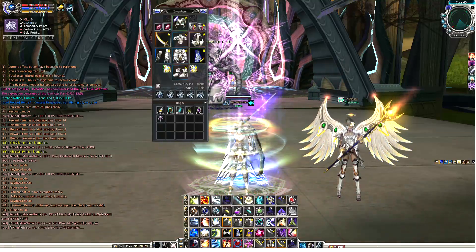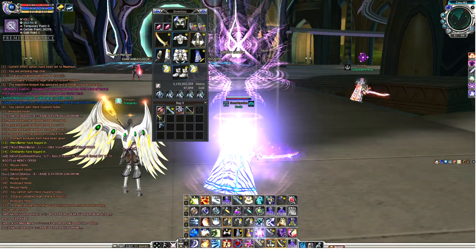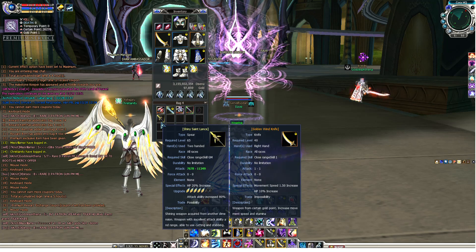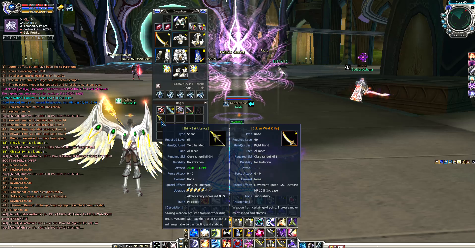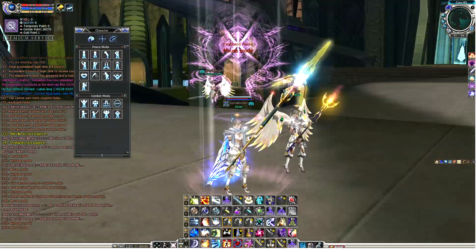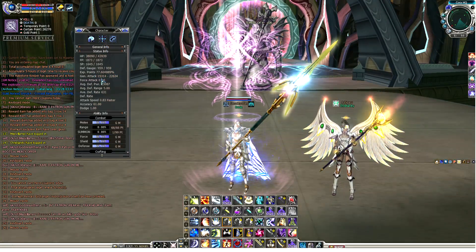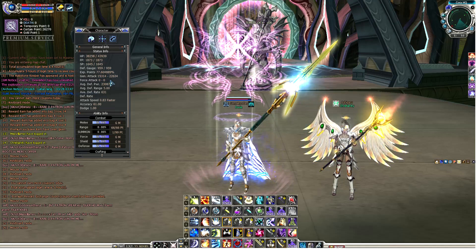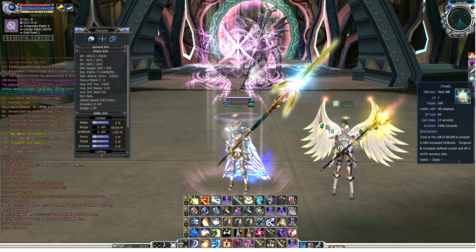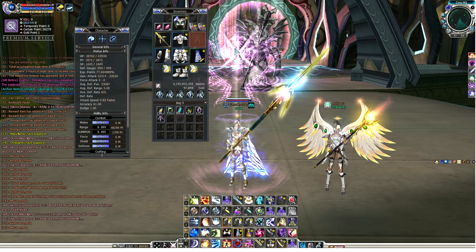Let's buff up. First, let's start with my level 65 weapon. I'm using a plus 5 Shiny Saint Lance. The attack is 7,000 to 11,000. Once you wear it, if you go to the status screen of your character — you press C — my attack is 15,000 minimum to 22,000 maximum. I'm already a Templar now, a Black Knight, so my attack is a little weaker. That's the plus 5 level 65 weapon.